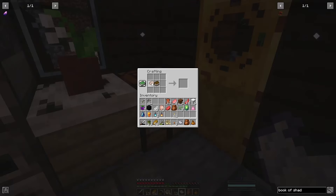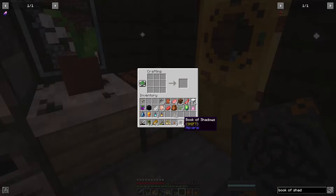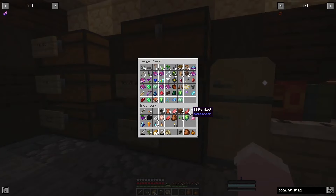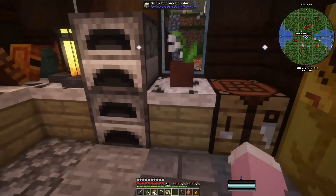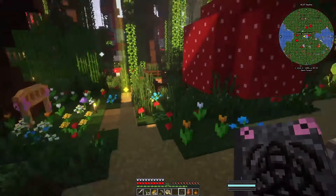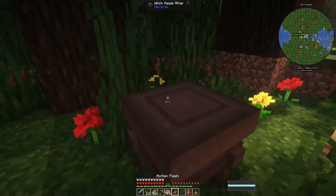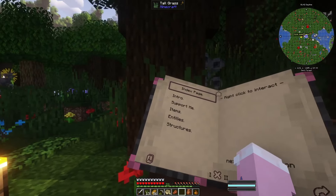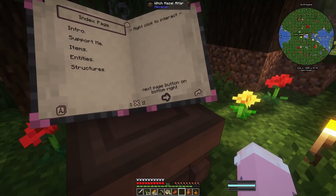Okay, book of shadows recipe: animal fat, sage seed, leather, leather, leather, and a dye. The book of shadows is done! Oh, the dye is the color of the book — if I knew that I would have made it pink! Well, we'll have to make another one eventually. If we place the book of shadows on the altar, this is what it looks like — how cool is this!